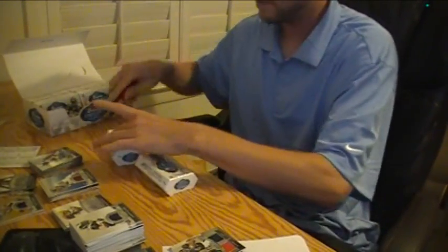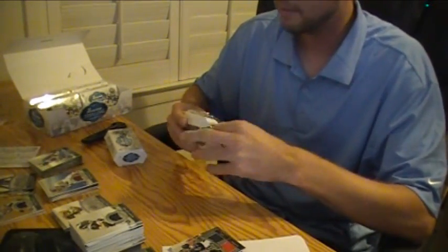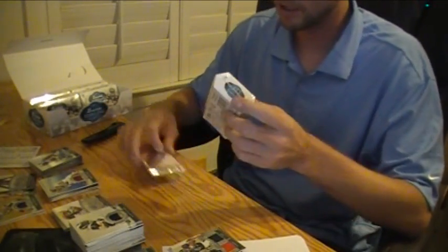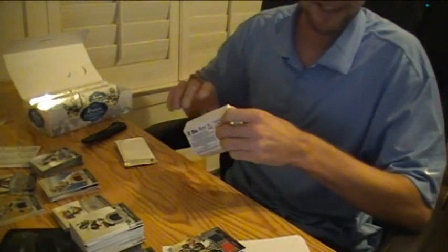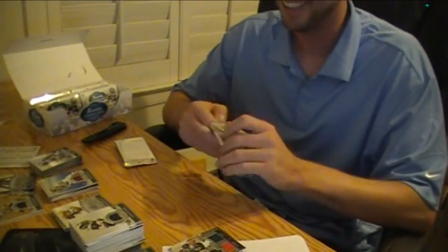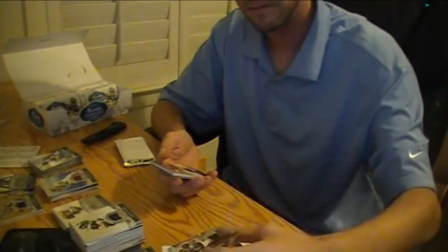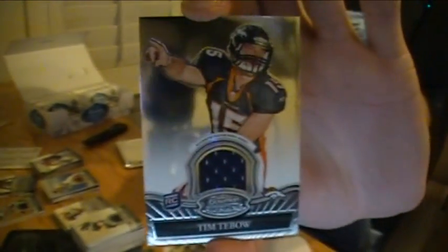Two at a time, good luck everybody. This one's really thick — this might be a patch again, yeah it's definitely. We're going to give Topps one more shot at our patch, third patch of the case. Really like to see one that has multiple colors on it to finish off the break. Dan Williams rookie card, Cardinals. Nice Tim Tebow jersey for the Broncos.